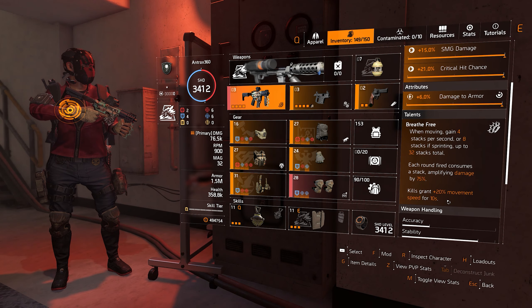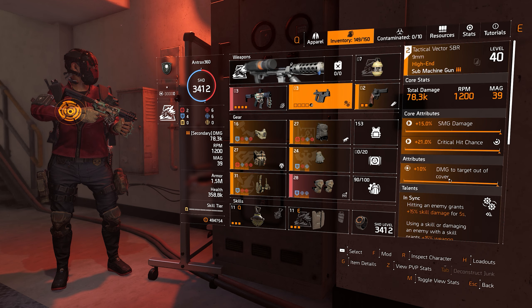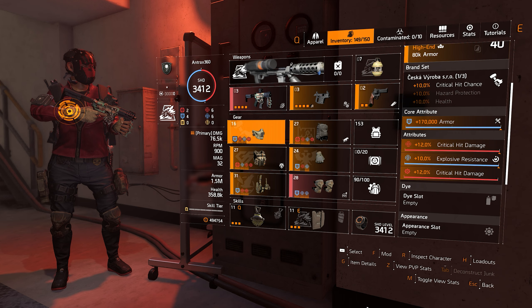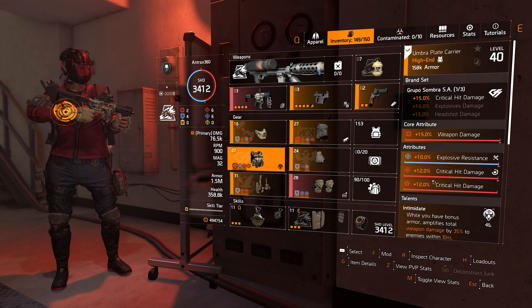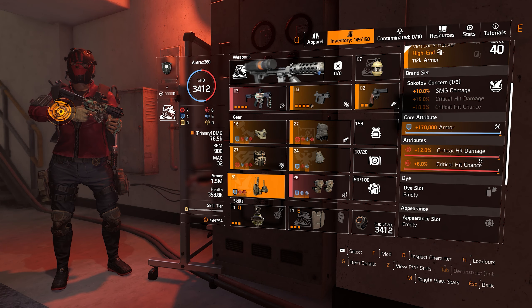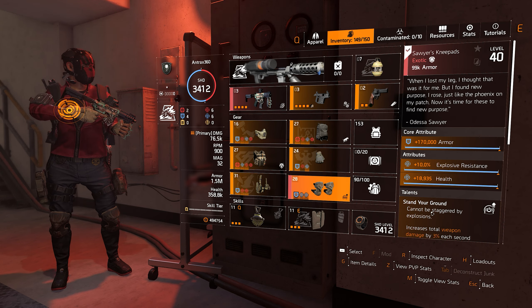It's gonna be impossible to have DPS, explosive resistance, and hazard protection all together — I only got 10% from the watch and there's no point getting more hazard if you're not going to be completely immune. Main weapon is Lady Death — with Intimidate you're gonna be procing that damage. My secondary is a tactical vector. We're using Firewall for the Striker Shield, so you do more damage per enemy in front of your shield. My first piece is Seska for the crit chance — we got armor, crit damage, explosive resistance with a crit damage mod. On my chest I have a Grupo Sombra for the 15% crit damage: weapon damage, explosive resistance, crit damage, crit damage mod, and Intimidate.